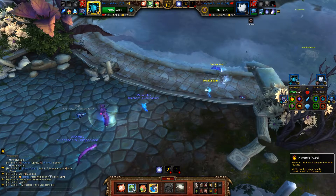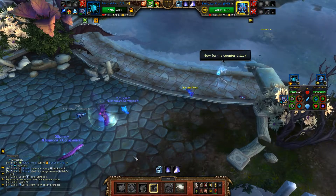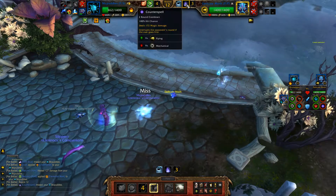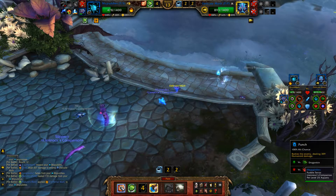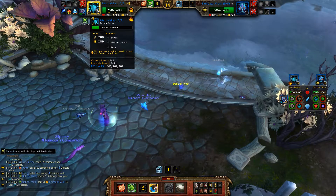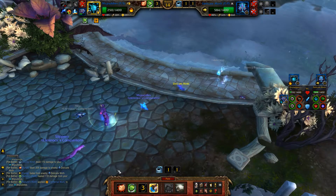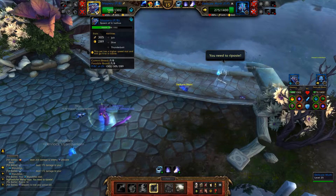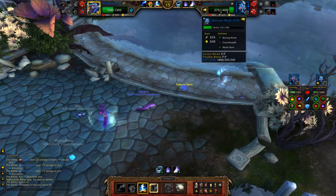We're going to bring in Puddle Terror. Go ahead and throw up a Nature's Ward and then Dive — this is where I'm hoping the Delicate Moth won't sleep us. No sleep! Got a pretty high hit though. We're going to avoid that Counterspell and we're healing while we're underneath, so this is looking pretty good. We don't take extra damage from Slicing Wind, so unless he gets a triple, we should be able to activate and take away his racial. We're going to hit him with a Punch. He kills us here, but that's where you have your Spawn of Nathus — anything over 260 speed will do the trick. Hit him with a Jolt or a Thunderbolt. Down goes the Delicate Moth.